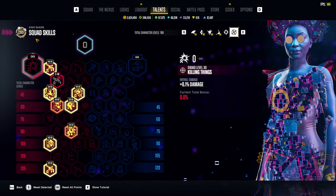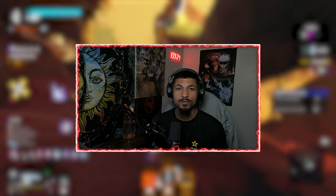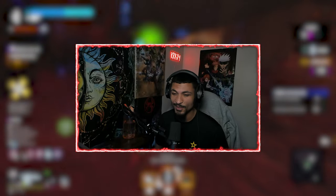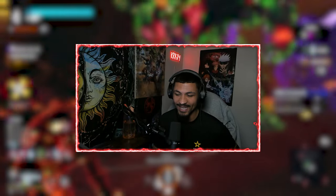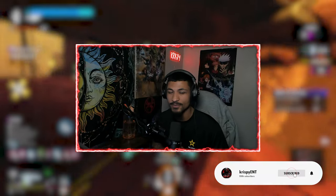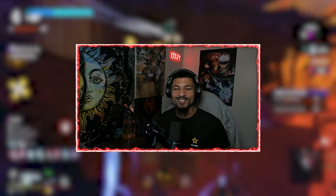Here's the talent tree for King Shark — go ahead and get your screenshots in. These are my squad skills for King Shark — make sure you get your screenshots. That's the King Shark build. I'm going to roll the gameplay raw and unedited so you can see how tough it is. The damage is there and the damage is done. If you want to support the channel, like the video and comment below. With all that said, it's Crispy ENT and I'm out.